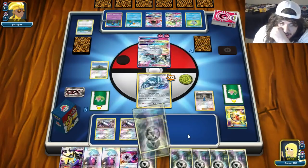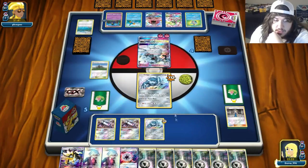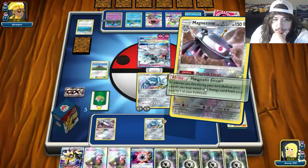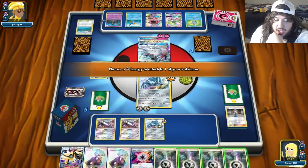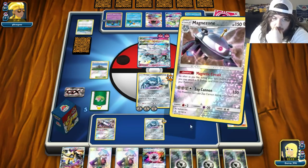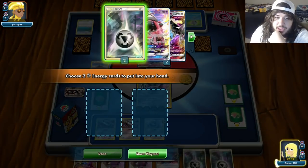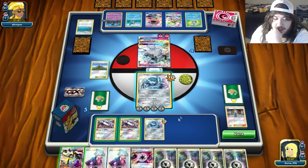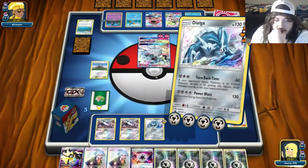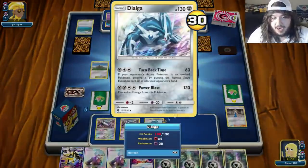On our turn we Acrobike for Beast Energy, Lady for four energies. Magnetic Circuit — put one, two. We'll just take two prize cards while we can. Put another energy on bench. This list doesn't play Judge or any stadium cards, so these energy attachments are going to stay forever. Power Blast for the knockout — we go down to three prize cards.